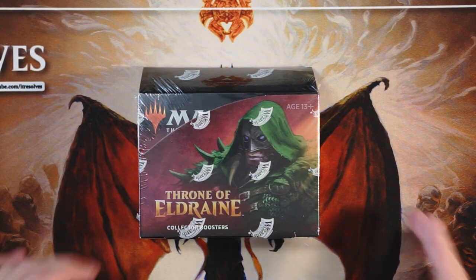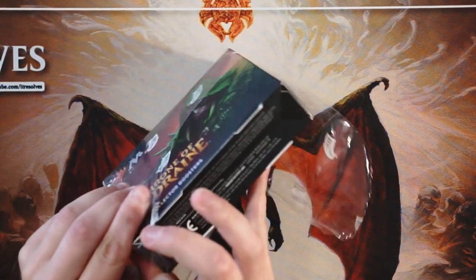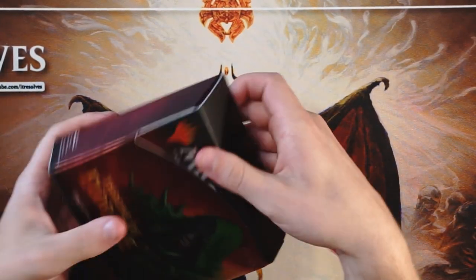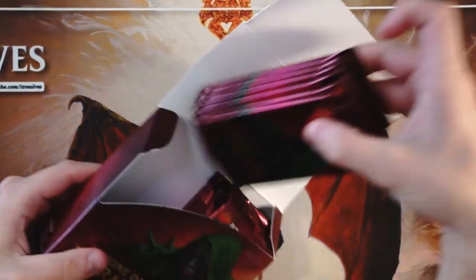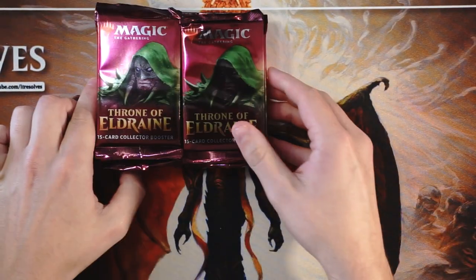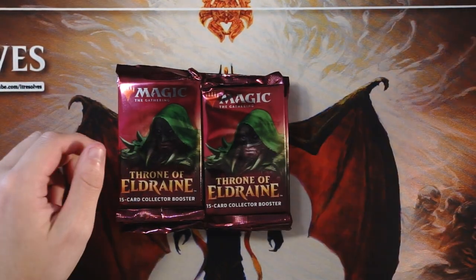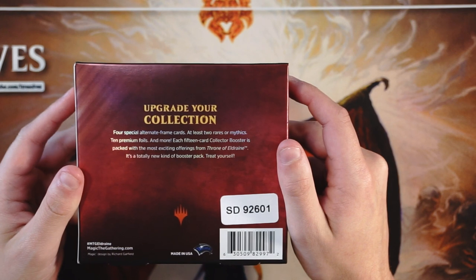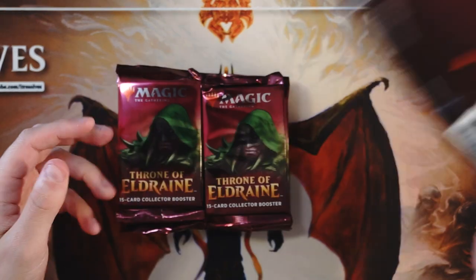We are going to jump into this. This is a really interesting product. If you don't know what this is, obviously you can buy the regular booster boxes — those are about $100 as normal, 36 packs of regular boosters with a chance at some premium cards. However, these packs are a little bit different — they have a lot of added value. The box contains 12 packs, and in each pack you have four special alternate framed cards, at least two rares or mythics, and then 10 premium foils.